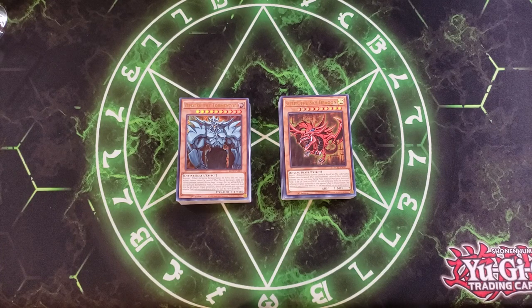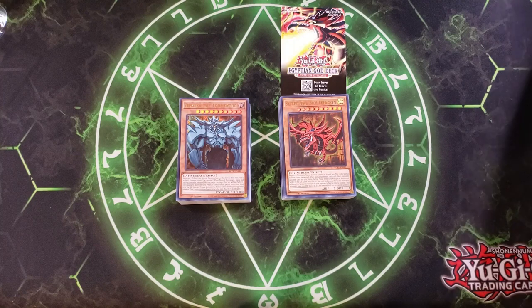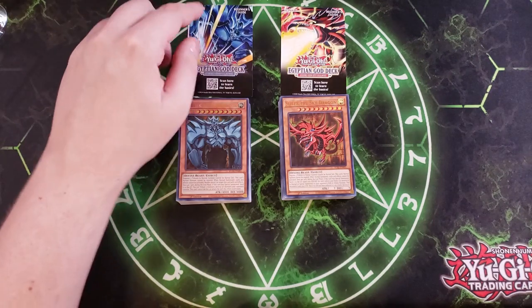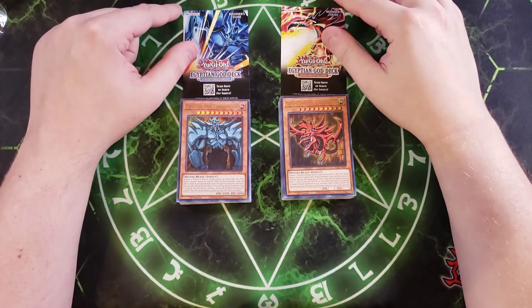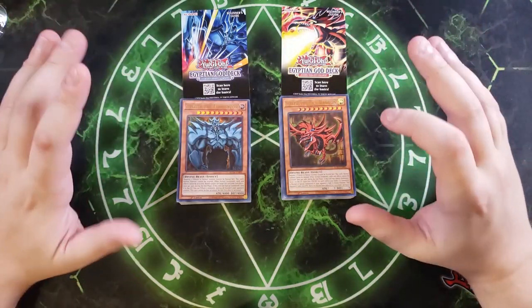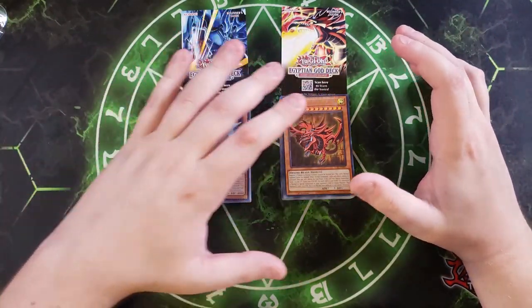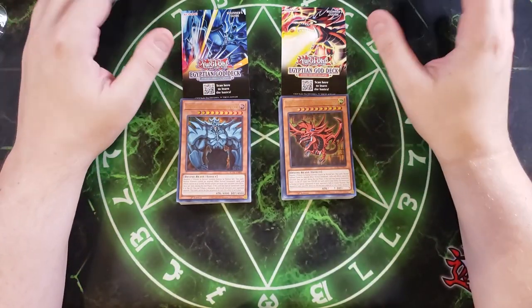Overall I think they're very well done. I really like the fact that we now have a Slifer deck and an Obelisk deck that we can actually flesh out. I feel King's Court is going to help out Slifer a lot more than Obelisk. It'll also be cool to build a deck with all three of them using Soul Crossing, which I'm going to do. I'm going to do a deck based around Slifer, Obelisk, and Ra all together, one for just Slifer, one for Obelisk, and one for just Ra later in the month.